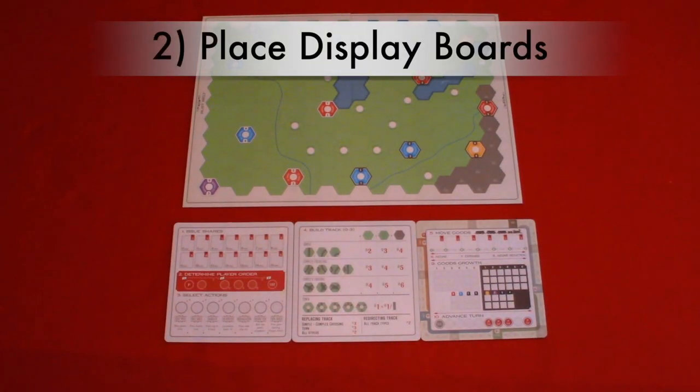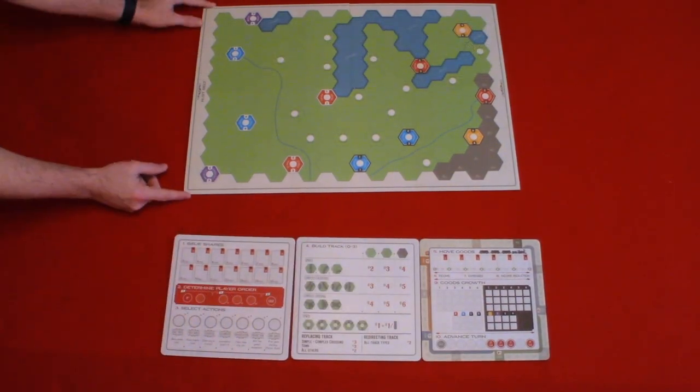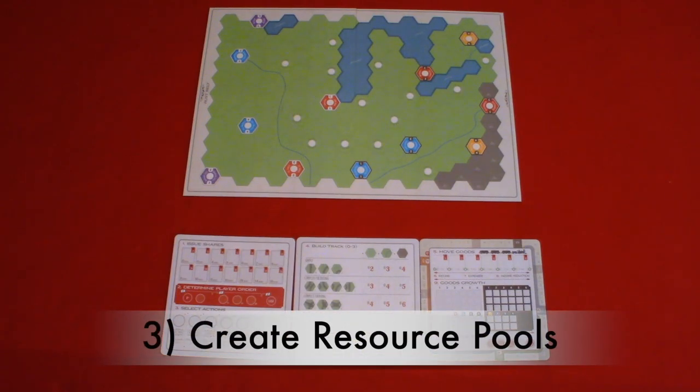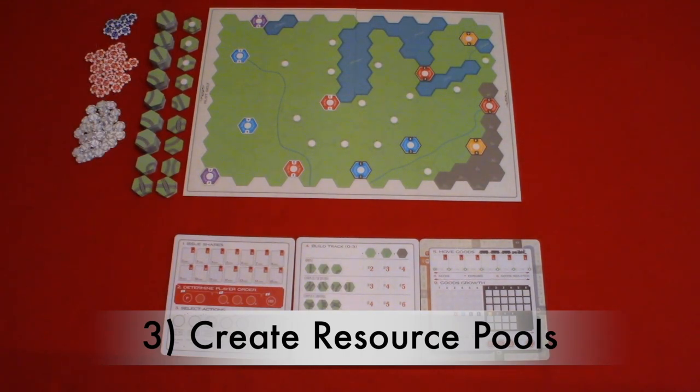Step two: place display boards. Separate and place display boards next to your map board. Step three: create resource pools. First you'll separate the track tiles and city tiles. Then you will create a pool for track tiles, money, new city tiles, town discs, and dice next to the map board.